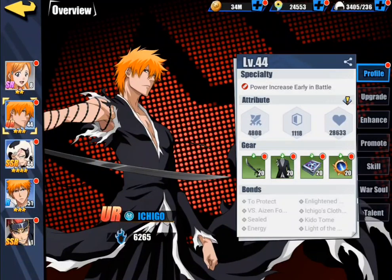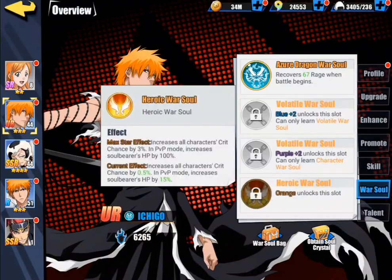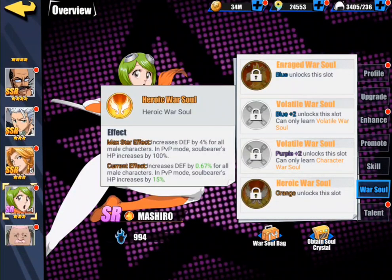Continuing on with characters, another thing we need to note is the War Soul. When you get a new character, you are going to want to try your best to get them to orange as fast as possible. Because when you do, you unlock this thing called the War Soul. Another thing that's all account-wide is its effect — increase all characters' crit chance by 3%. Every single character you own has a 3% crit chance increase. All characters will have a different one. Some aren't that great, but some are pretty good. Like this one — Defense plus 4%, that's pretty good.